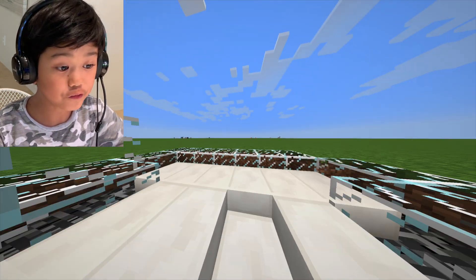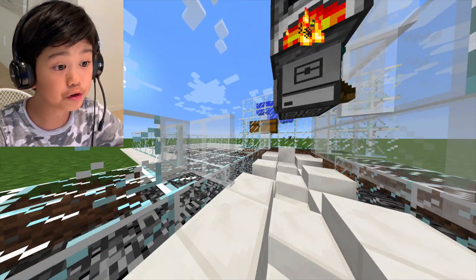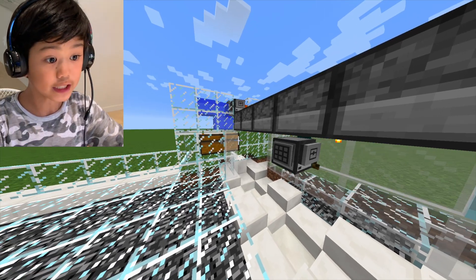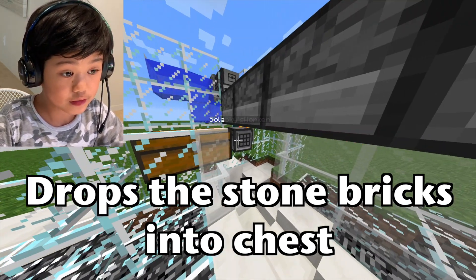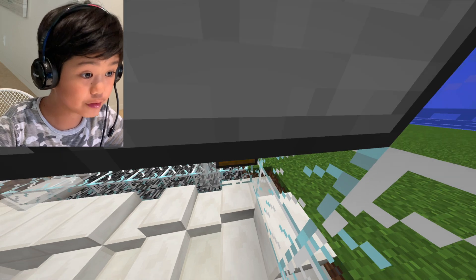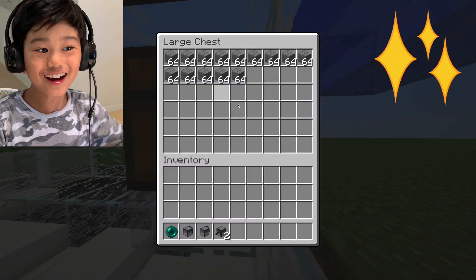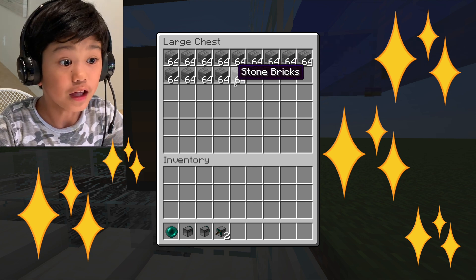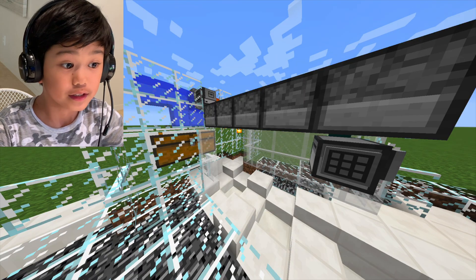It's sleeping right now and it has 58 stone. Since it has 58 stone, just wait a bit more and then it will start doing its job. The turtle is taking all the stone from the furnaces and it's moving already. Oh my gosh, it works so quickly. It made this many stone bricks — that is unbelievable. This works so good.